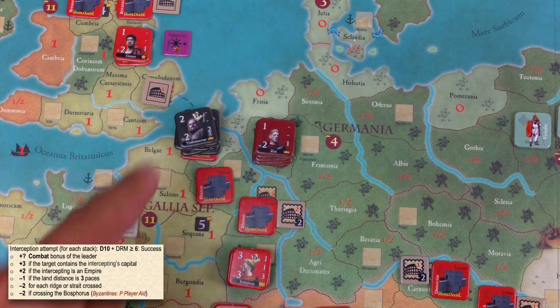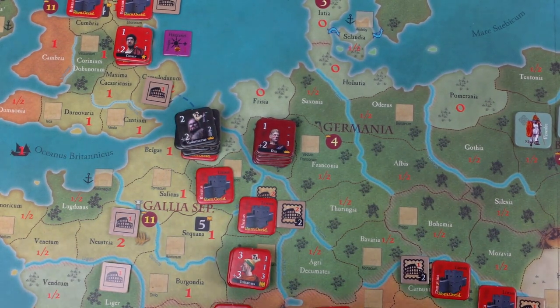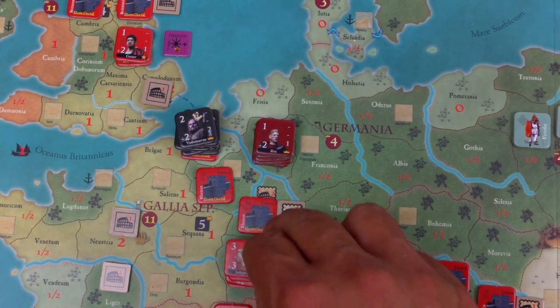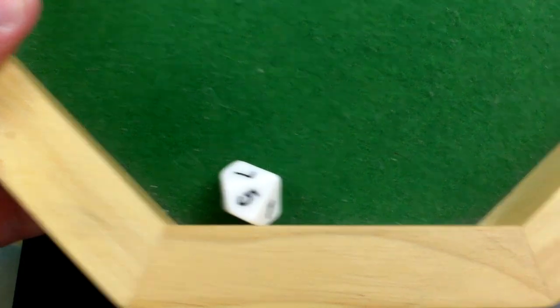Can the Roman leader get there without crossing ridges? Yes. Rivers don't matter — it's only straits and ridges that count. So it's plus five minus one, total plus four, needing six or more. We'll have another battle. Here we are — the limes is destroyed. Let's see if it does any damage: D2 check. Even number — no damage for destroying the limes. They lucked out again.